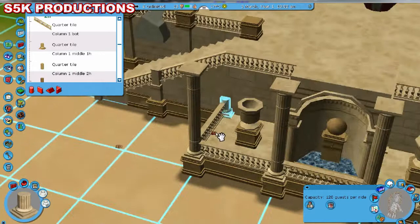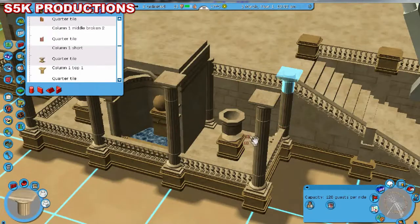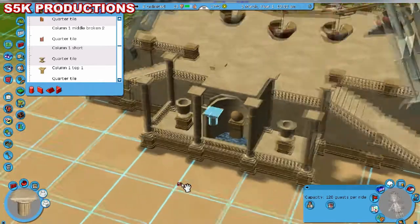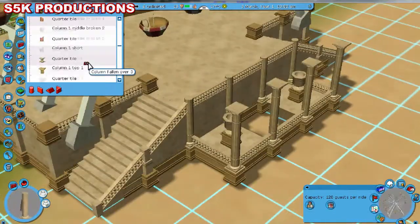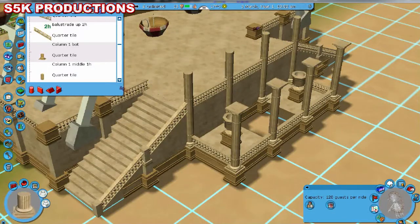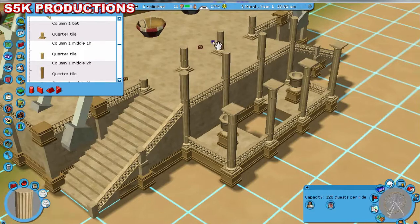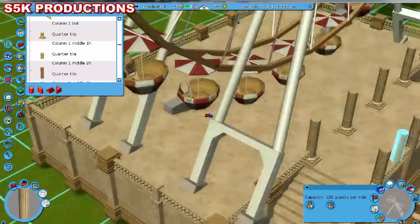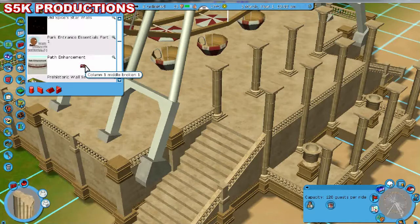I thought I should probably delete those floating elements. I went for the columns. I started placing columns again and noticed they were the wrong heights, so I went for the two H1s. So far I thought this was looking pretty good.